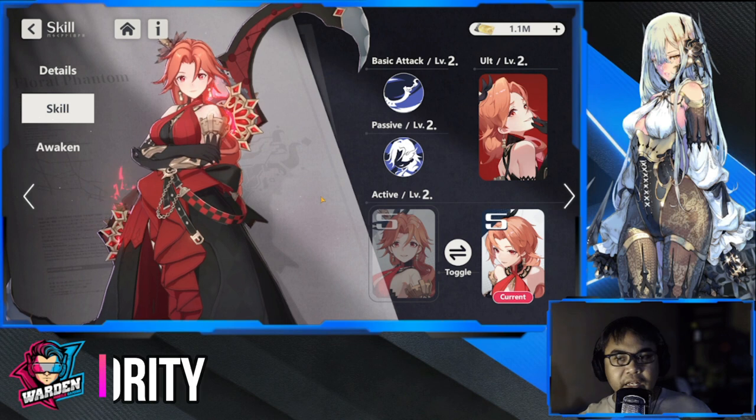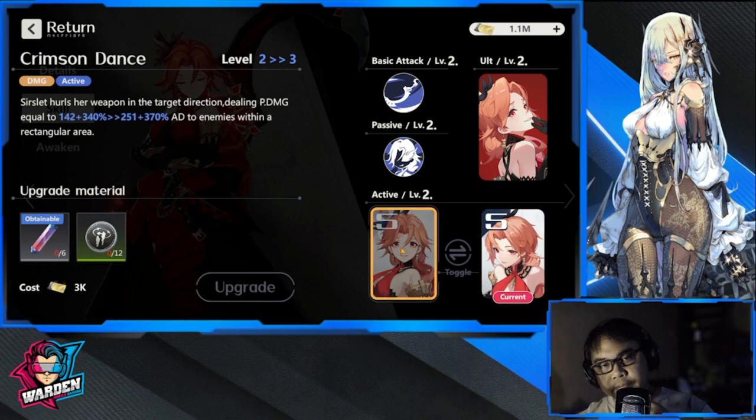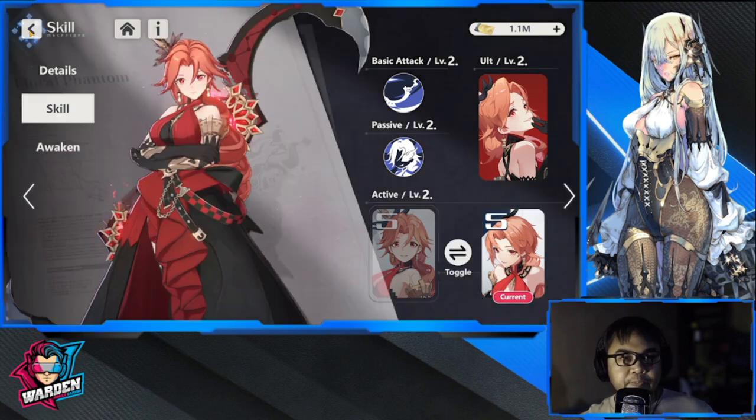Next up is skill priority. These two skills are interchangeable. One has her hurl her weapon for bigger damage; the other gives her damage mitigation, which improves her survivability so she can tank a little bit. I'm choosing the damage mitigation one because she needs to be durable on the front line.